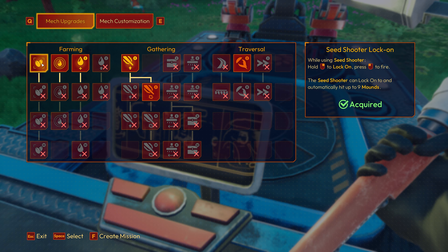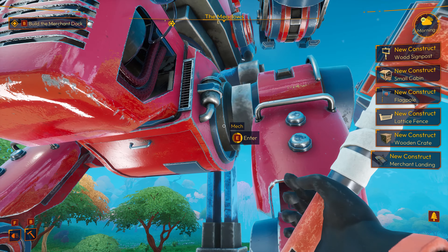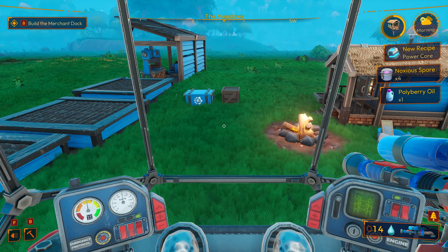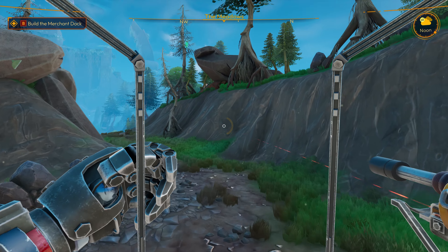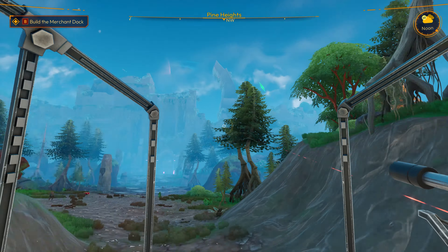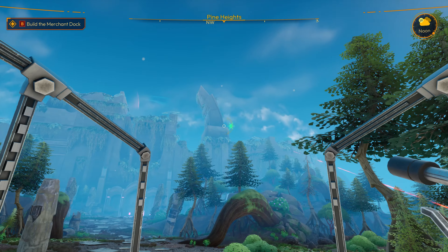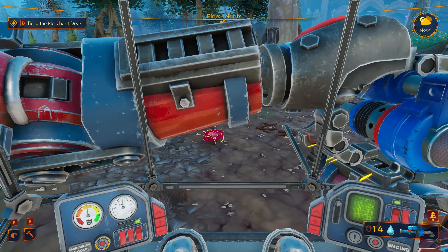It looks like all of our construction stuff in the menu just got reset for some reason. Not sure what's up with that — we'll just blame the demo mode. I've got one power core for that and one power core for this. I need this Ravage Oil, so that must be one of the resources available in that zone that we just cleared out. So we're going to focus on that today and see if we can finish unlocking all the stuff in the demo.